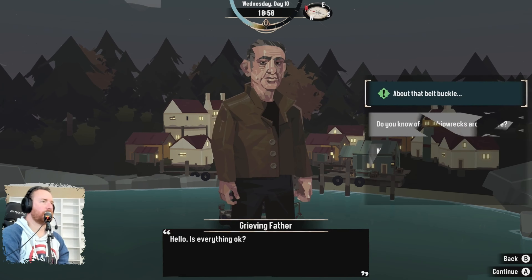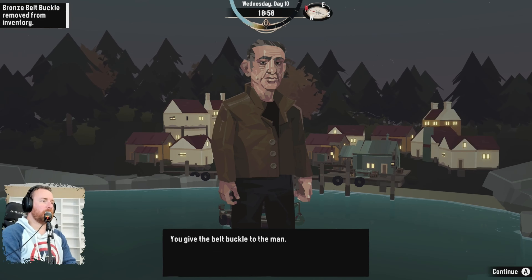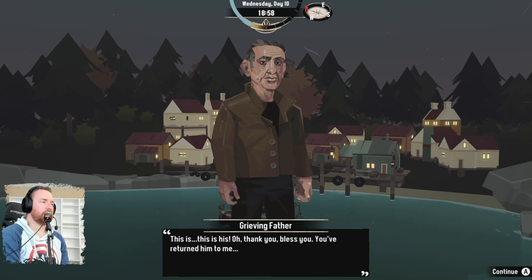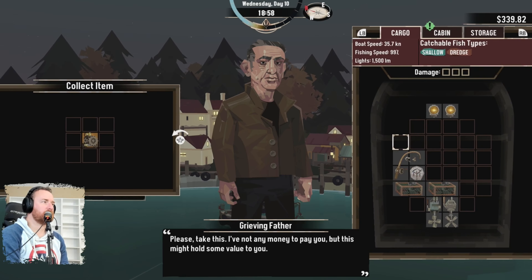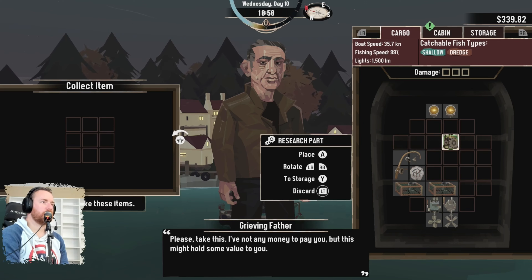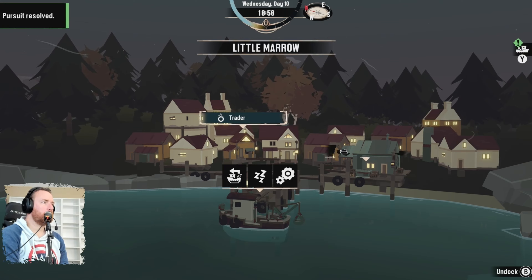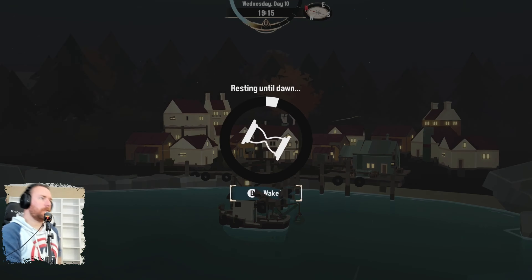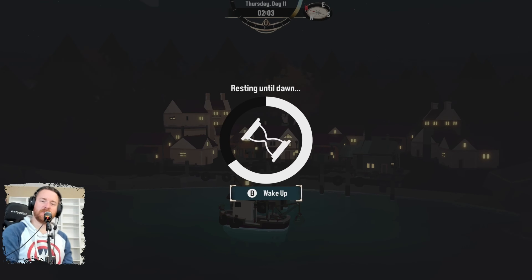Grieving father — hello, is everything okay? About that belt buckle — give the belt buckle to the man. This... this is his. Oh, thank you, bless you. You've returned him to me. Please take this — I have no money to pay you, but this is of wholesome value to me. Alright, more research parts. He's done. Let's just rest, and we're going to go check that area out in the south that we said we were going to do.